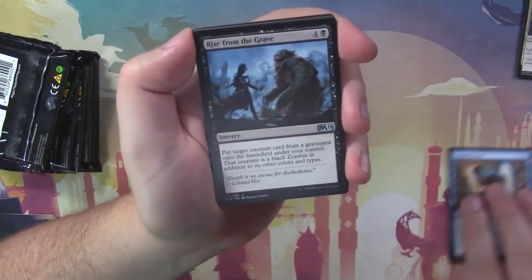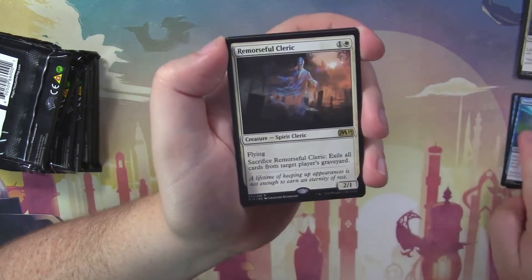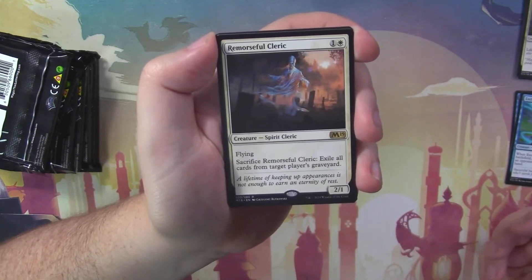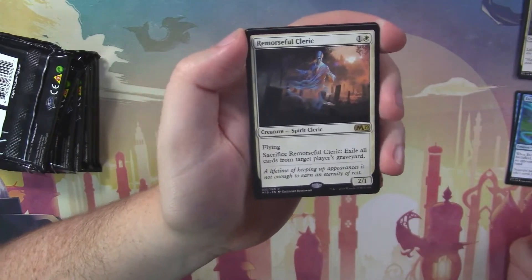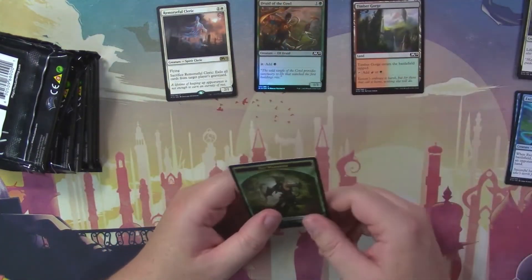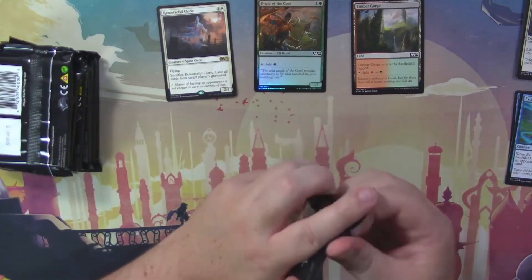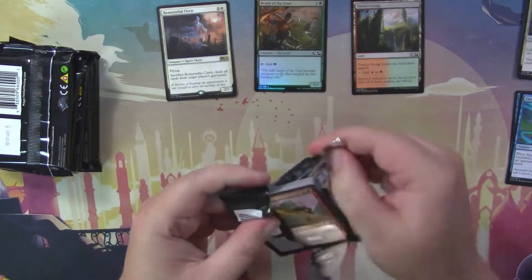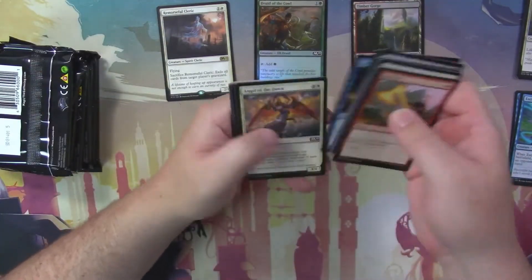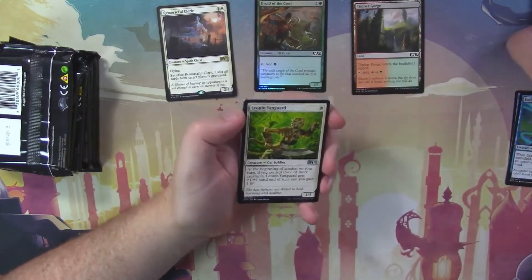Aether Tunnel, Rise from the Grave, Exclusion Mage, and a Remorseful Cleric — not a bad little card. It's a 2/1 flyer; sacrifice it to remove all cards from their graveyard. And we got a foil first pack — Foil Druid of the Cowl. And of course a Tapland: Timber Gorge. You know what you agreed to when you hit that subscription button.